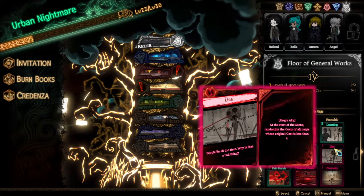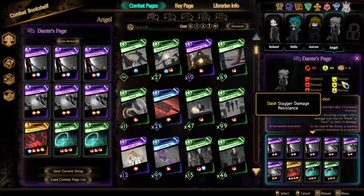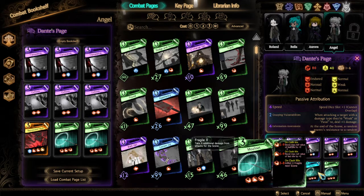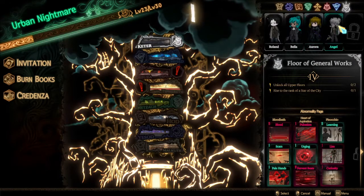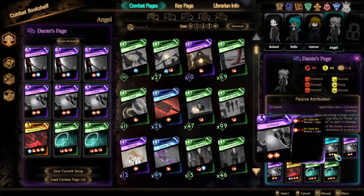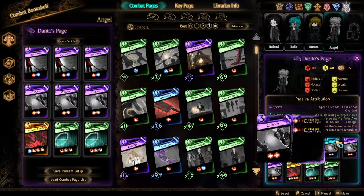We've got Lies, and Lies looks interesting. So I have made Angel, the new librarian, a build consisting purely of three costs. Because technically we got Lies on her, and of course I have some pages that work well, like Collision, that can refund light so that I can actually play more if I have to.